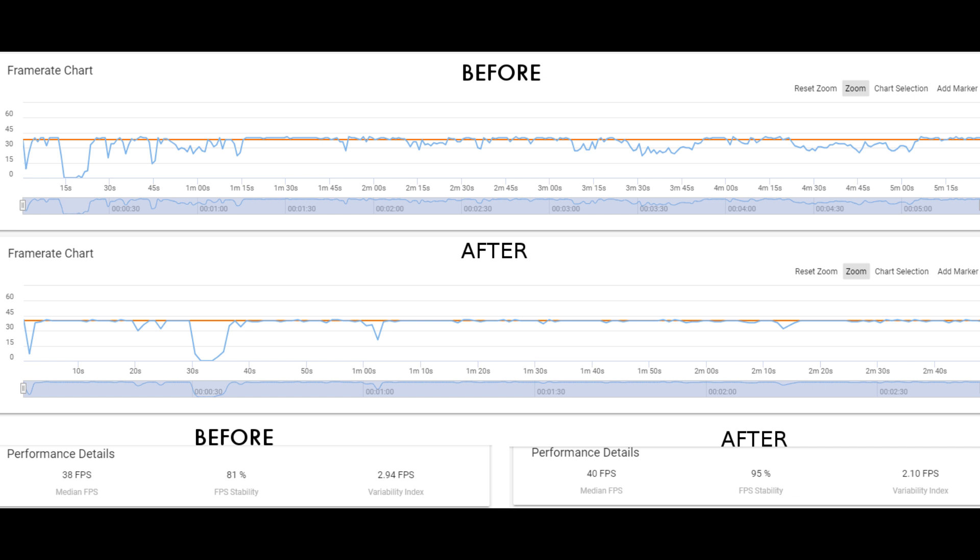Whereas before, although the average was 38 frames per second, it did dip and jump quite a few times. Before, the average was 38 frames per second with 81% FPS stability and a variability of 2.94 frames per second. Afterwards, the average was 40 frames per second — only 2 FPS more — but the stability was much higher at 95%, so it was much more stable whilst running the game.